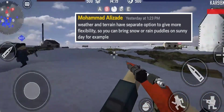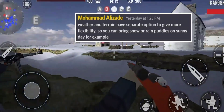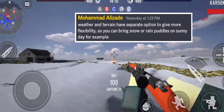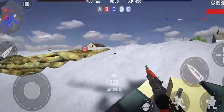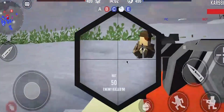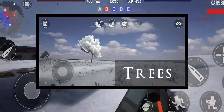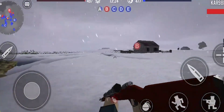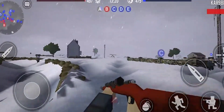Weather and terrains have separate options to give more flexibility, so you can bring snow or rain puddles on a sunny day, for example. I can definitely see here that I didn't even expect the snow to look like this — I kid you not, I thought it was gonna kind of be flat on the ground, but I can't even believe this.